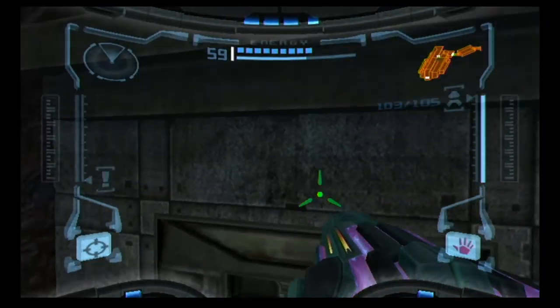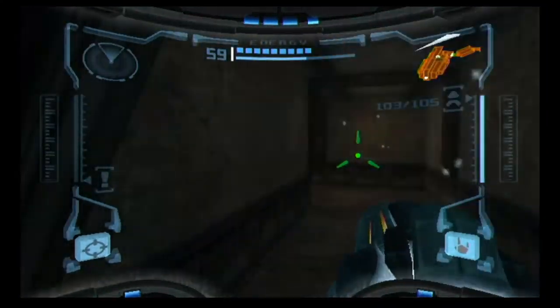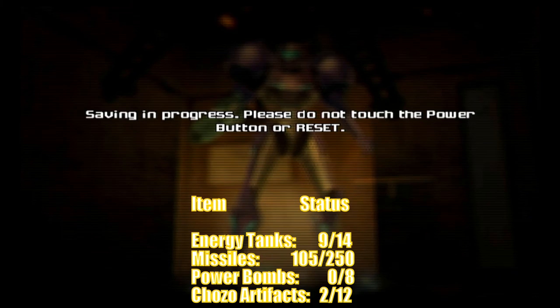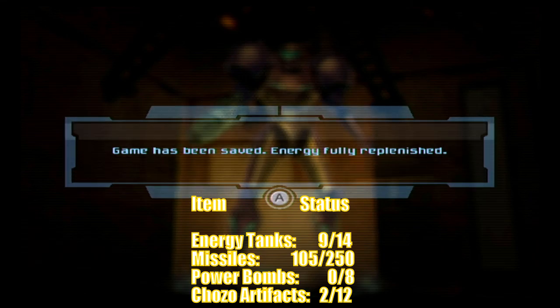When in Morph Ball mode, press down to release a powerbomb — powerbombs can destroy tougher materials than Morph Ball Bombs. With that out of the way, we should probably get back to a save station. Here we are — this would be a good place to call it a day. Next time, we get our butts out of here and try to make some progress in other areas. Well, that's all from here for today. This is the 5th Eye Gamer.